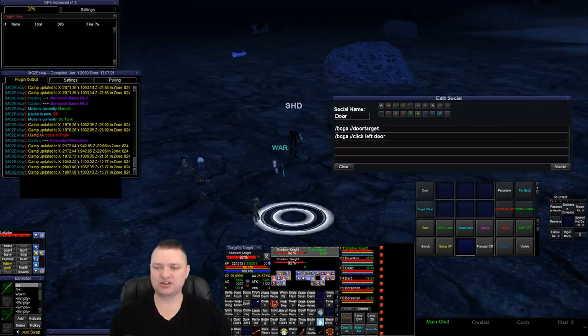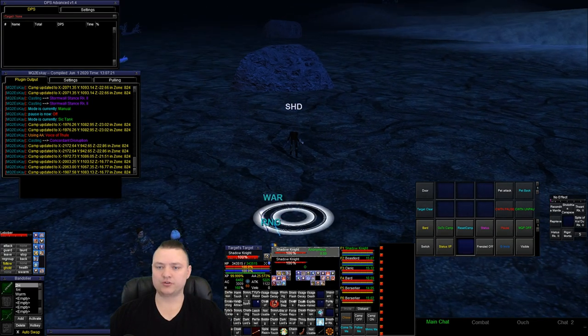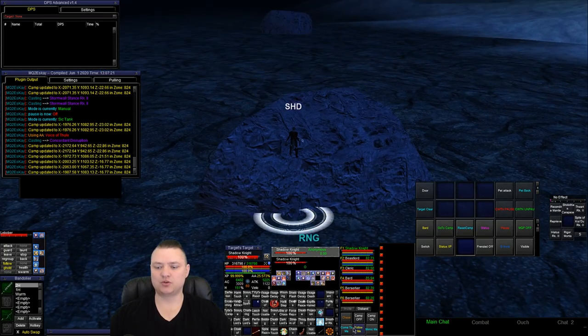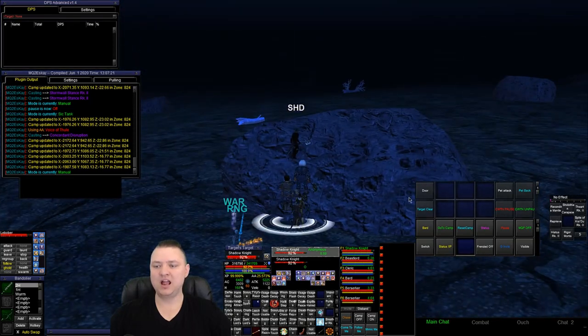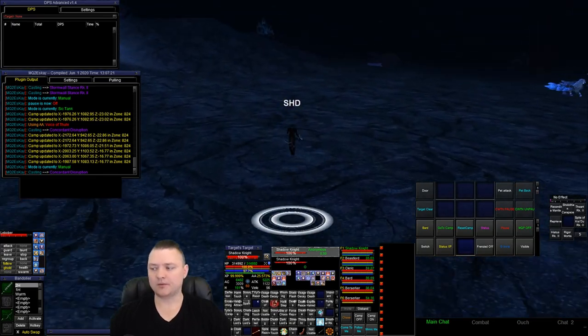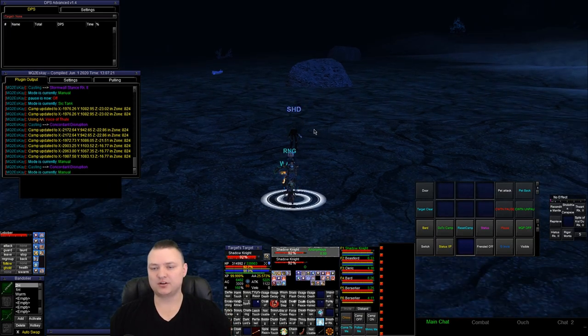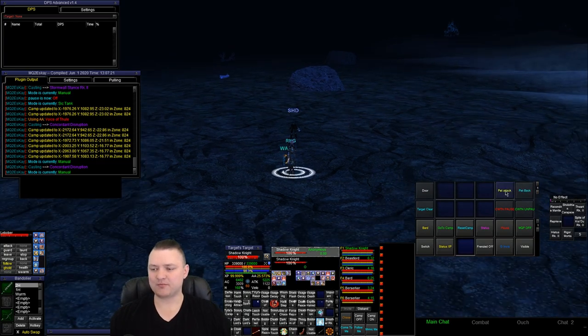Another button: BCGA slash door target, BCGA click left door. I could do this as a multi-line, but for showing hotkey function it's cleaner separate. This makes everyone target the closest door and left-click it. So let's say I'm in Tower of Frozen Shadows — I move all my dudes to the door via come to me or follow me, then click that button and they all target the door and go through. Stuff like that so nobody gets left behind.